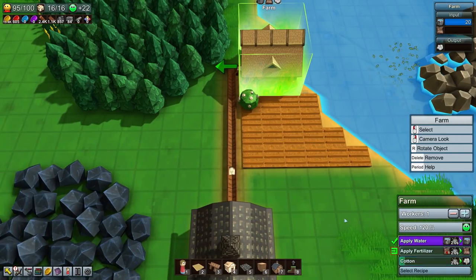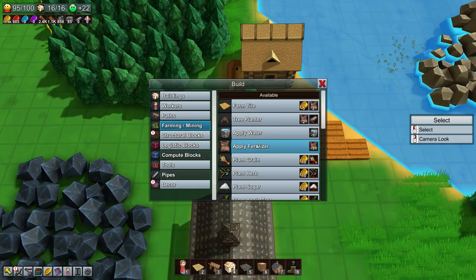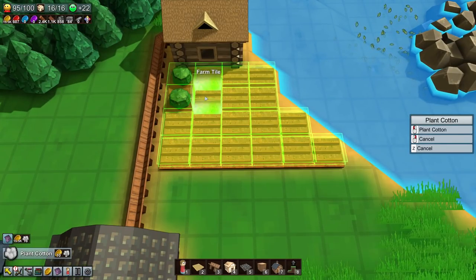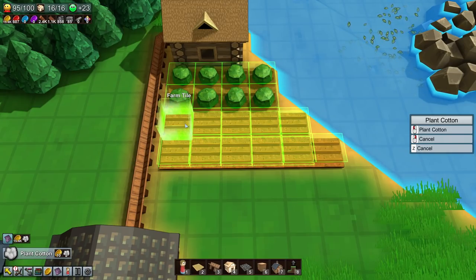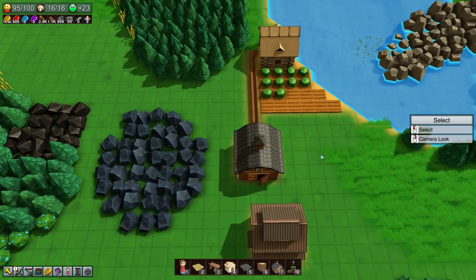Now we're gonna get a lot of cotton here - let's actually plant a few more of them, just want to make sure we have a large amount of cotton. Could also get wool, it's also a possibility. There we go, as many of them as we can. How many do we have remaining? I don't really know. Okay, that's enough for now - I'll always add more later if needed.